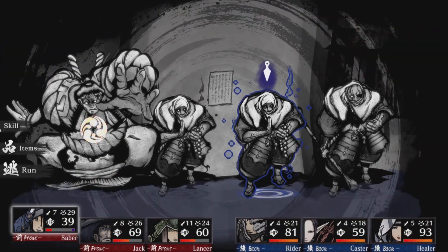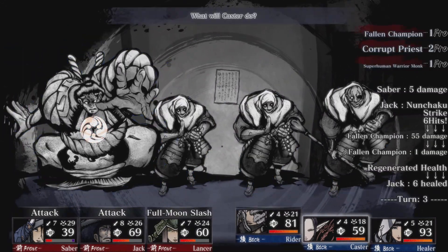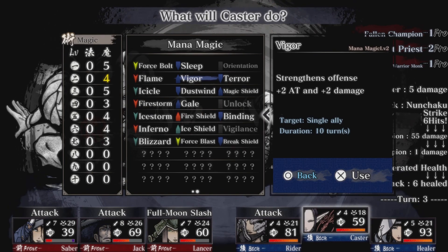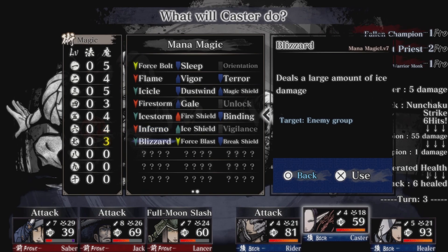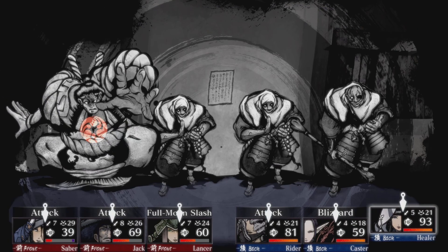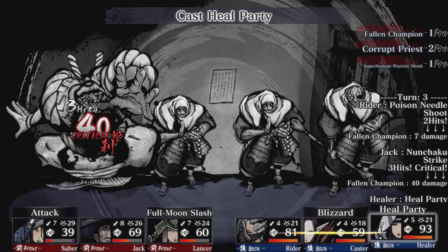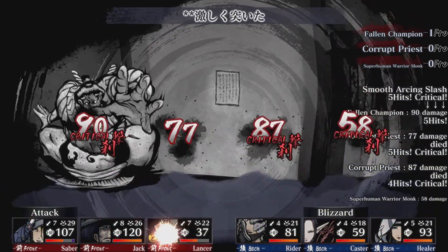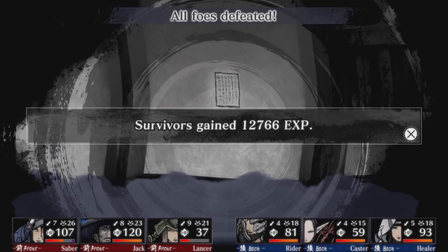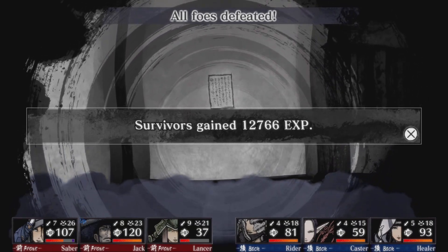This is looking good! One's dead. Full moon slash! Do Blizzard on these two and keep doing heal party. I only got two left. I might accept one or two deaths. Massive damage - yes! I am so glad those other two in the back moved up front. That's a pretty good strategy. I got lucky because no one died. Wait - three of them? Oh man, this is the first time I get to open a treasure chest after a tough fight.